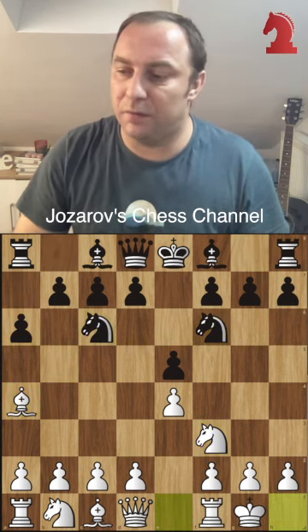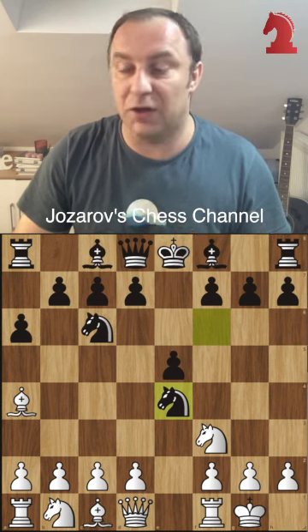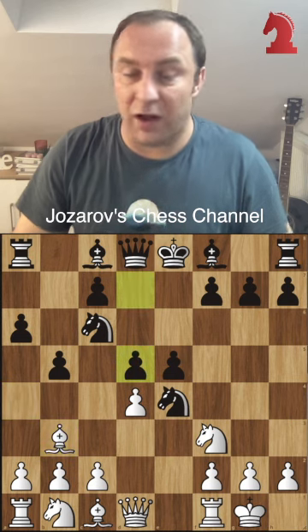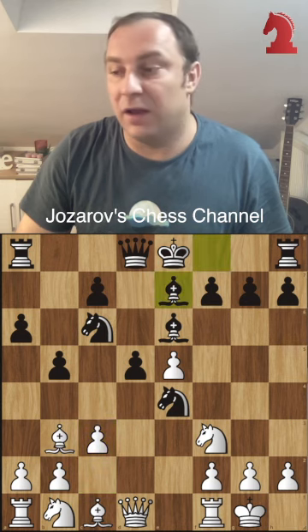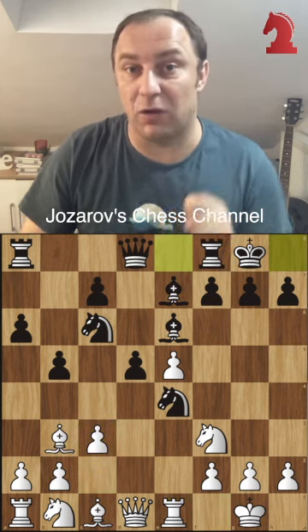We'll see a position that has been played millions and millions of times. After the move knight to e4, the game becomes really, really open because white plays now the move d4, b5, and now after move d5, white can recapture the pawn. But after bishop to e6, c3, bishop to e7, rook to e1, and kingside castling, now comes the tricky part.